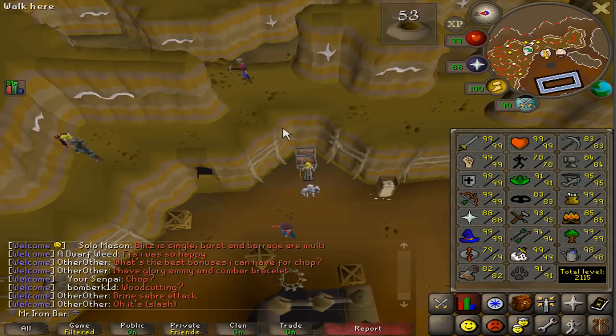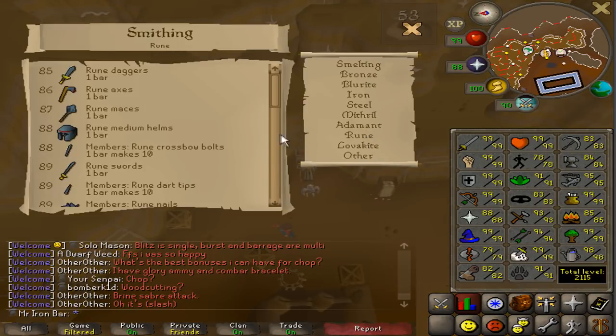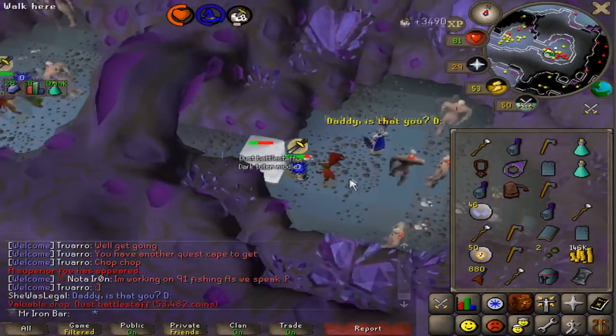Mainly for this week I'm going to try to burn through the gold ores, the adamant ores, and the rune ores. Because I want to get 88 smithing that I mentioned last episode. The goal is to get there so I can use the regular dwarven stout to boost to 89, and that way I can make a ton of rune darts — they're gonna be my next best thing for blowpiping at raids.